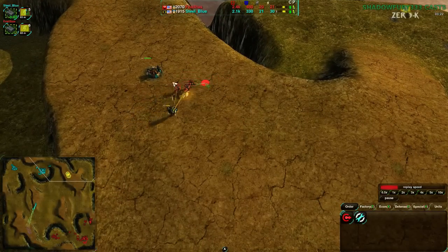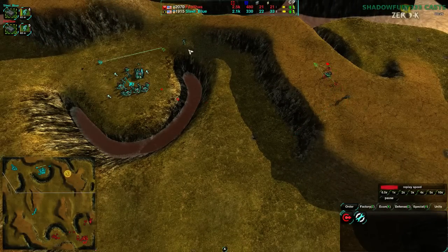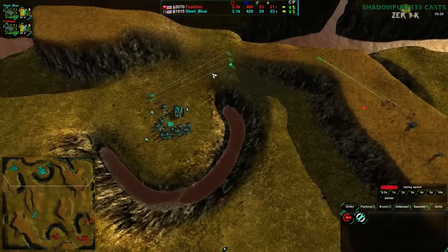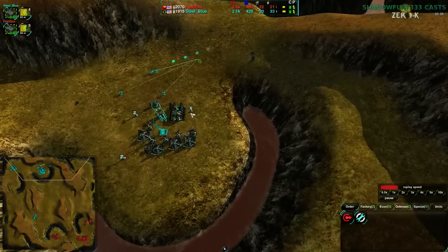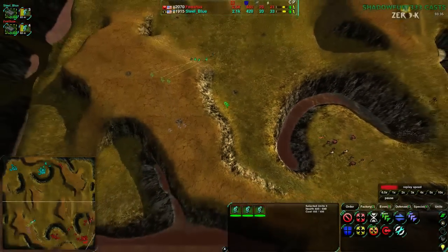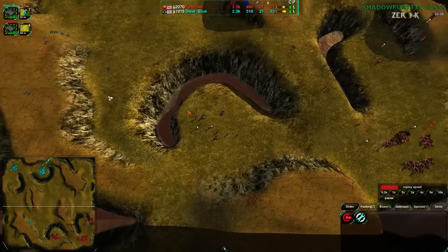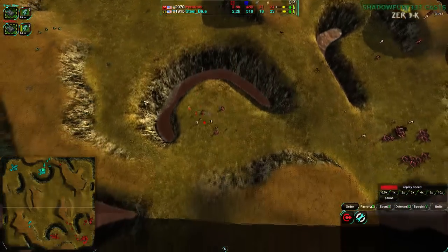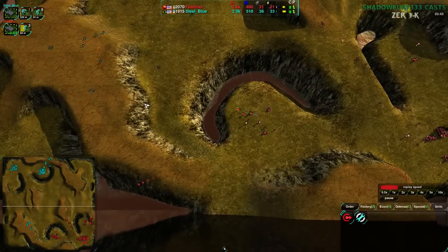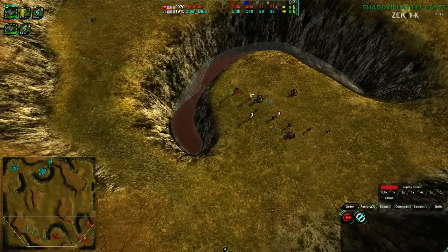So they're going to lose that conjurer, they're going to lose the metal extractor, and this radar is going to be threatened. But everything else is protected — there's defenders, that'll stop everything. At the same time, Steel Blue decided to go for the same attack on their own, and Felthas did not make the same mistake. They didn't actually go forward, and they are not going to pay for not going forward. They have the defenders and glaives in their base.